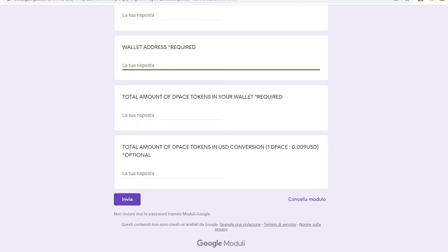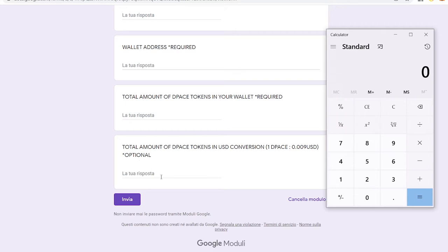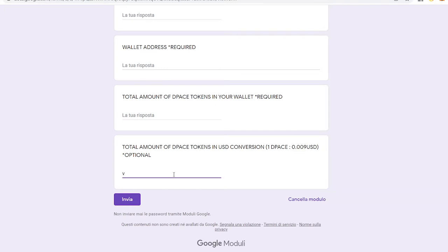Also your wallet address — go to MetaMask, copy your address, and paste it in the form. Then the total amount of tokens in your wallet — you can see it in your MetaMask. For the D-PACE value, for example if you have 5,000 D-PACE tokens, the value of one D-PACE token is equivalent to 0.009. So multiply accordingly — this is optional but better to fill in.